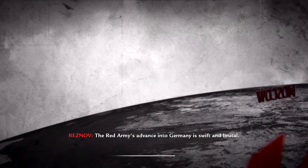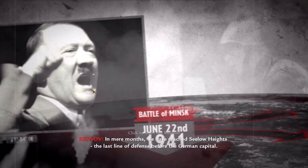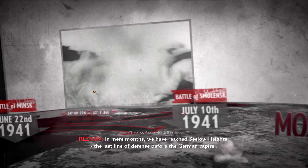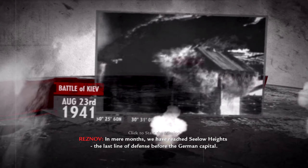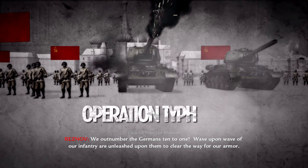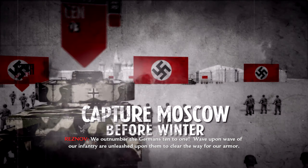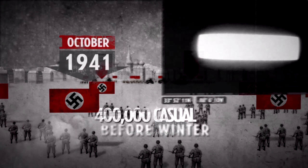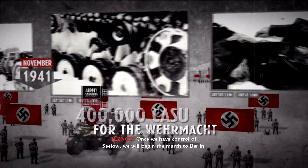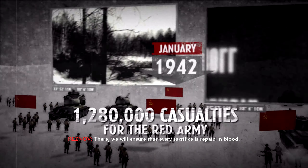The red army's advance into Germany is swift and brutal. In mere months we have reached Silo Heights, the last line of defense before the German capital. We have outnumbered the Germans ten to one — wave upon wave of our infantry are unleashed to clear the way for our armor. Once we have control of Silo, we will begin the march to Berlin. There we will ensure that every sacrifice is repaid.